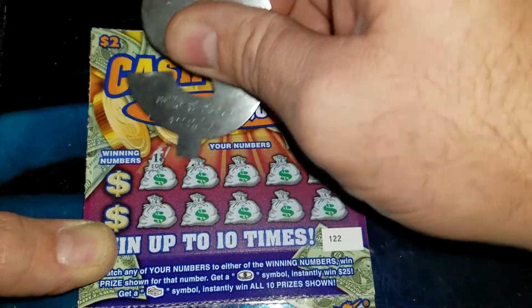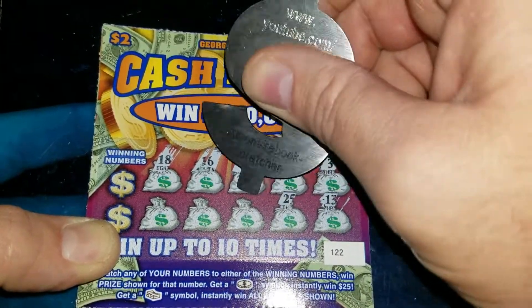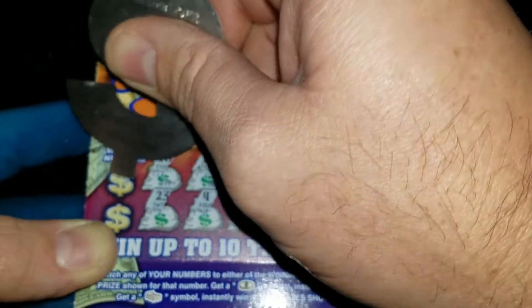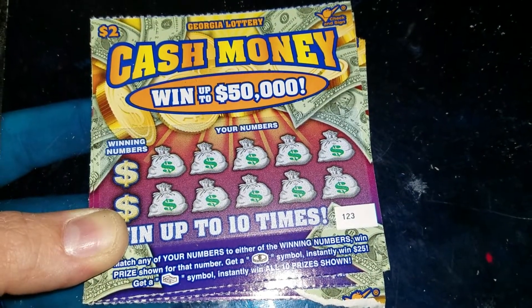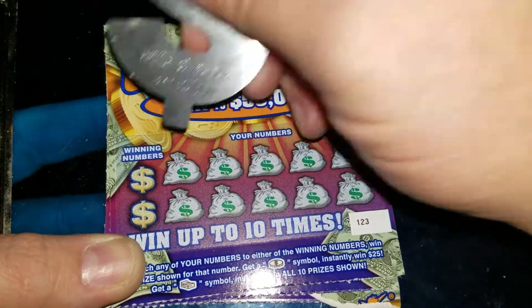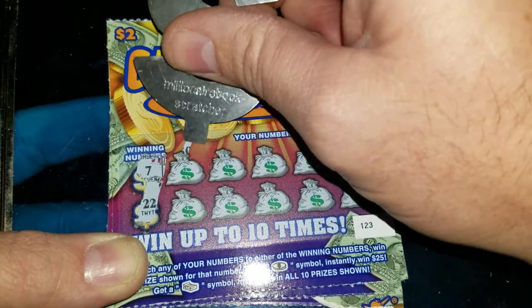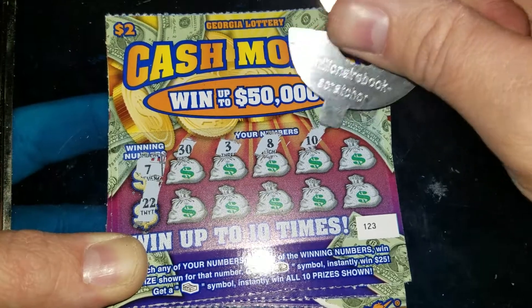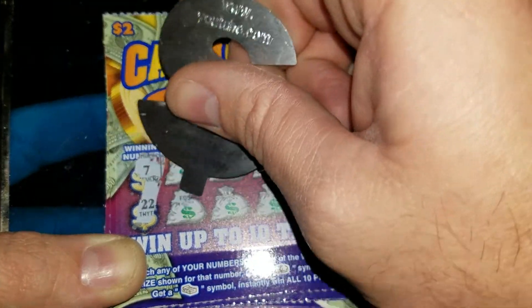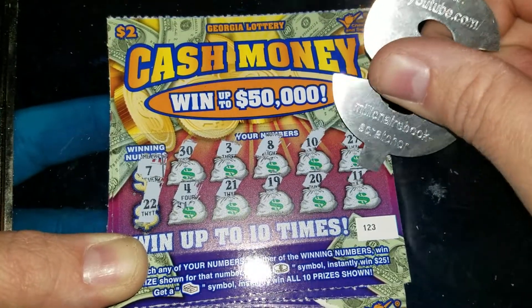Ticket 122 — got a symbol, all right, 1 and 4. Got a 17, 16, 18, and an 8. Nothing there. On to ticket 123 — turn that radio down. Got a 7 and a 22, a 30, a 3, an 8, a 10, a 27, a 4, a 21, a 19, a 20, and an 11. Nothing on that one.